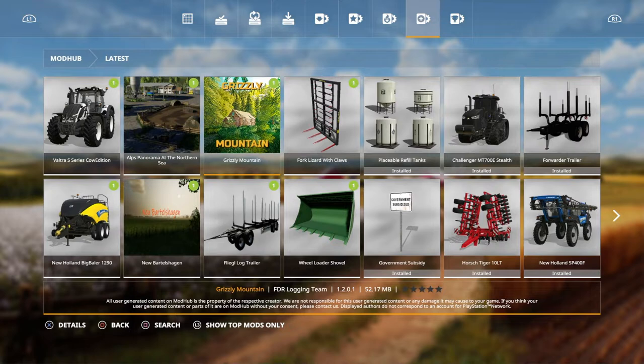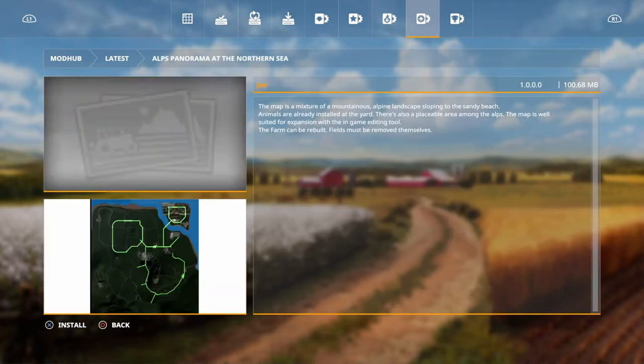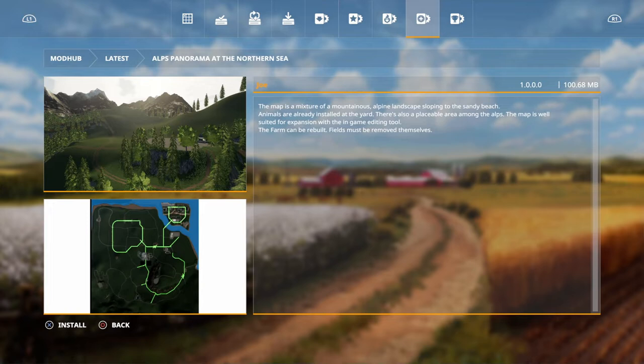And then we've also got three maps. You've got Alps Panorama at the Northern Sea by Joe. This map is a mixture of mountainous Alpine landscape sloping into the sandy beach. Animals are already installed, which is always nice. There's a placeable area among the Alps. The map is well suited for expansion in the game editing tool. That looks pretty cool.